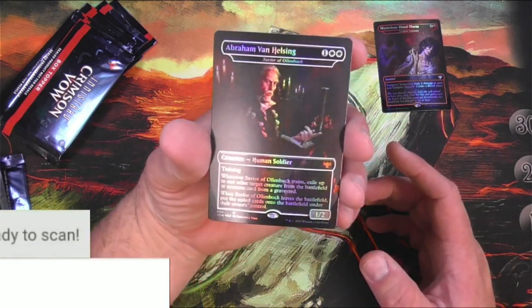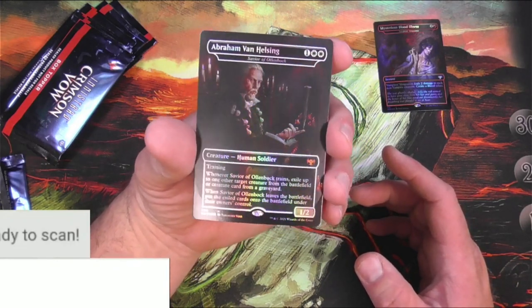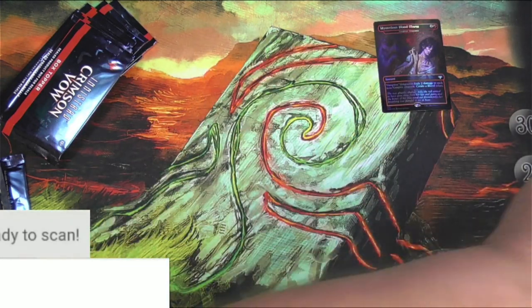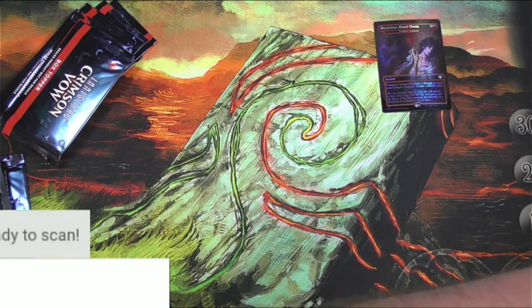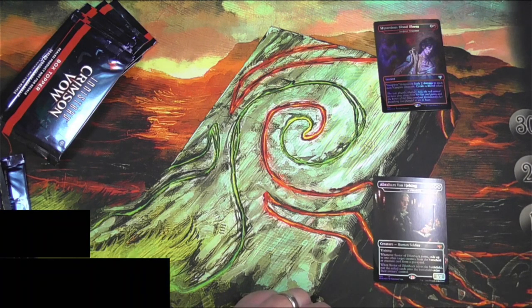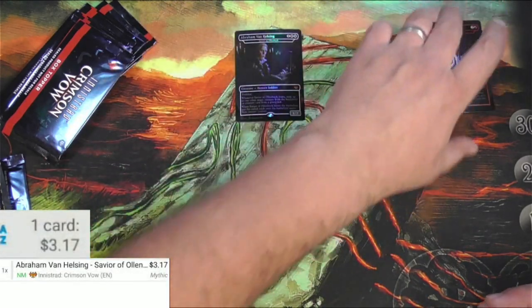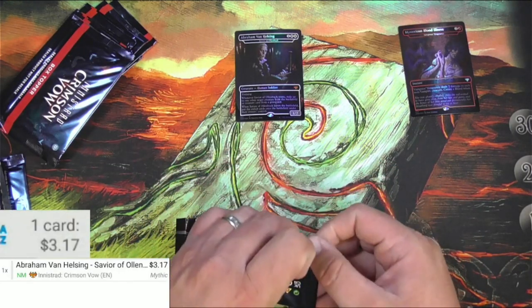Abraham Van Helsing — it's the Savior of Olenbeck — a mythic human soldier, one-two with training, and you can exile some stuff. Let's see if the scanner can see him... it doesn't look like it. Adding it in manually: Savior of Olenbeck, Abraham Van Helsing — that was 317. So we got a ways to go. The uncommon one probably won't be worth a whole lot, hoping for some big ones.